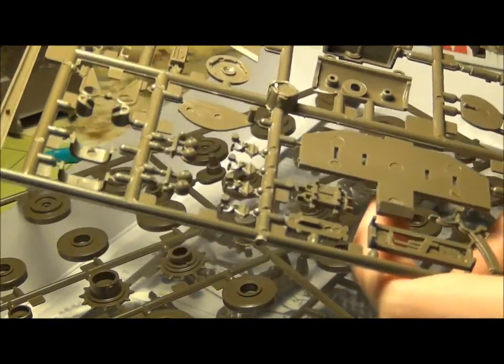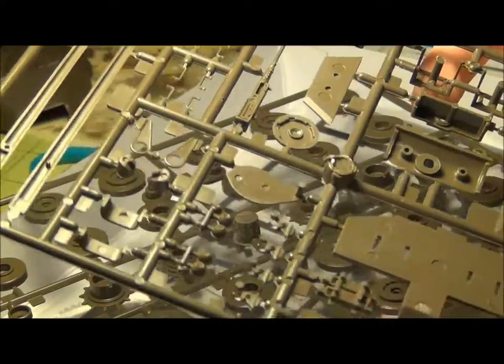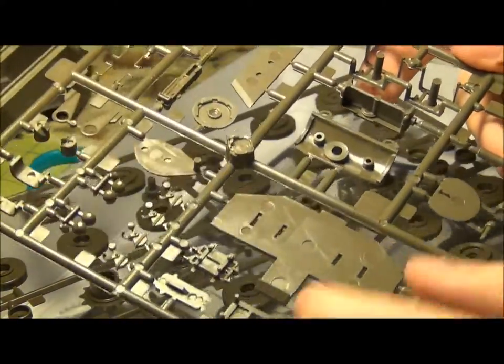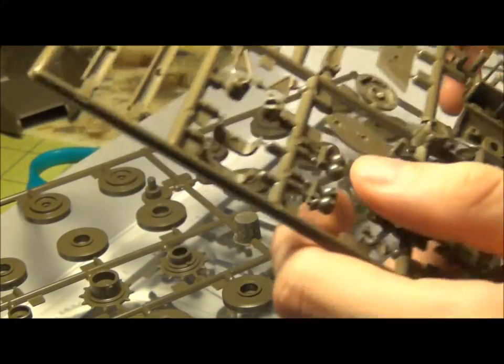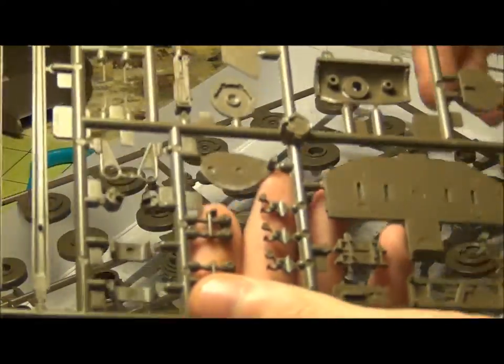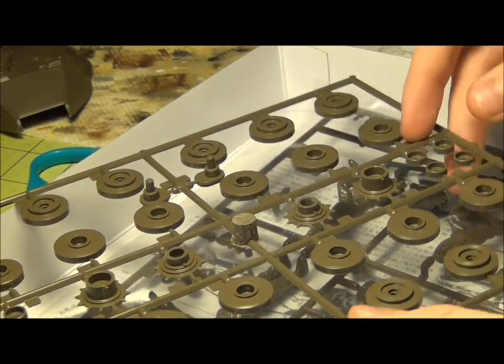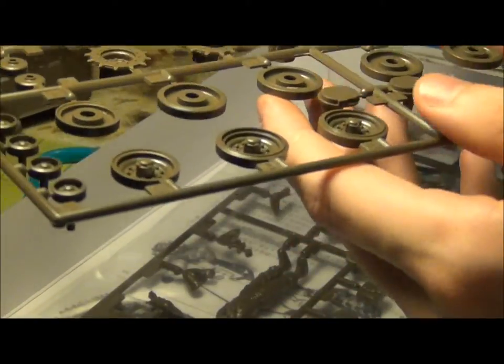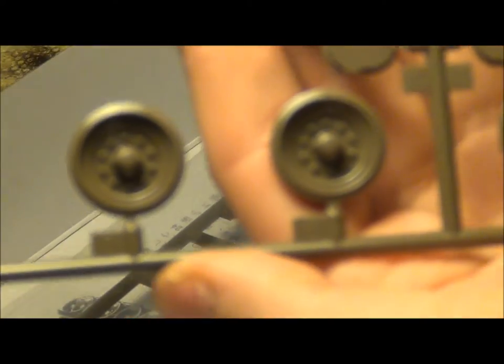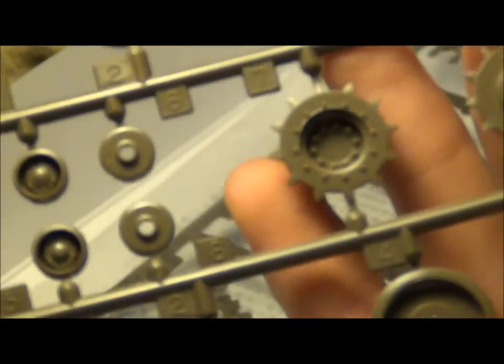What do we have here? Spare tracks. Ejector pin marks on this side, but should be fine — except for like the 50 cal and stuff. Headlights — they have ejector pin marks on the back, which is kind of bad because they're a round thing, so it's flat on one end, but whatever. And these are just the wheels — nothing really to look at there. Good detail on the inside though. It's not bad on the inside there, and that's a bit soft there.